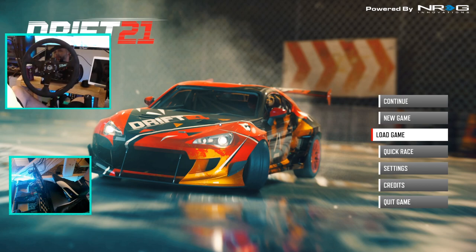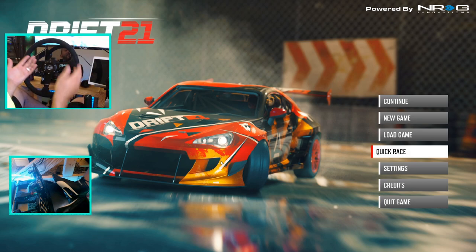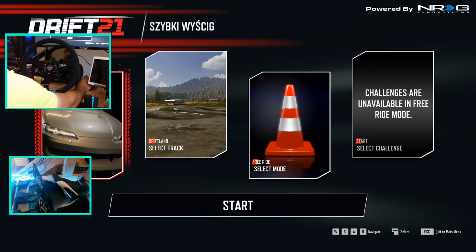What's up everybody, I'm Evil Rabbit. We're here on Drift 21 — there was an update for force feedback, physics, and everything like that. So we're gonna take a look at those, as well as a new game feature called Quick Race. Make sure you guys follow me on social media, I'll put the links in the description box below. Let's get to it.